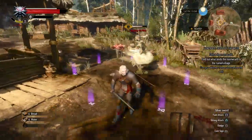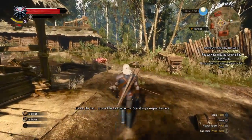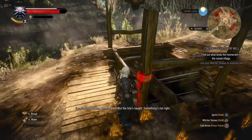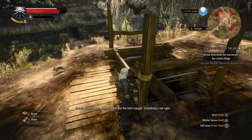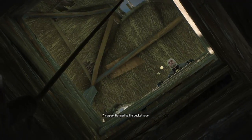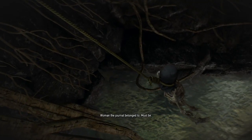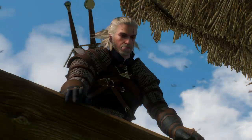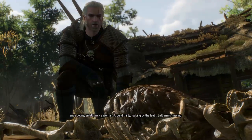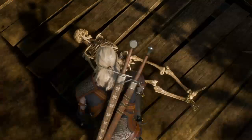The noonwraith attacks — you have to get her in a yard trap. She fled and will be back tomorrow. Something is keeping her here. We go take a look at the well. The leaf effect there looks beautiful. Time to find that left arm, and Geralt goes down into the well.